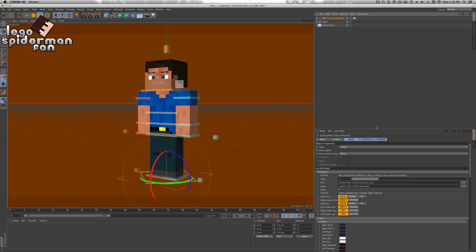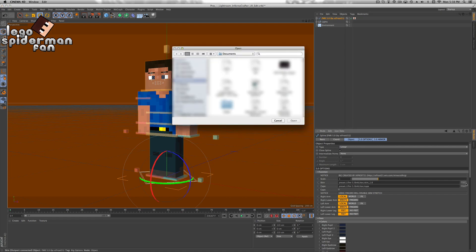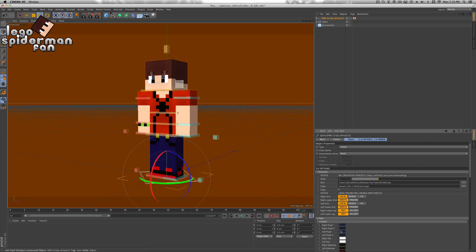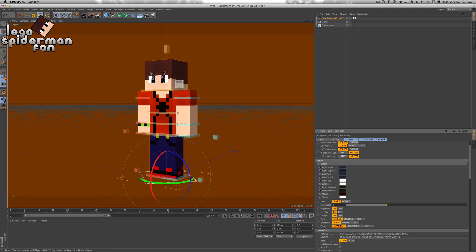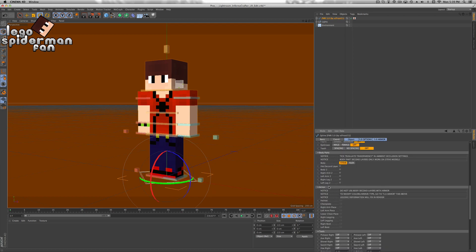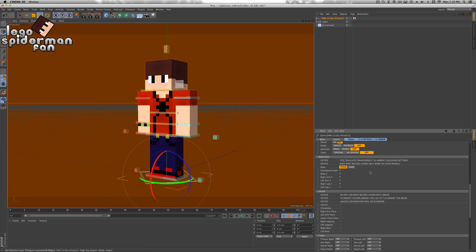First off, you probably want to use your own skin. We're going to go over into skin right here and click on this dot-dot-dot thing to find your skin. We want to put no feet on, and we're not going to be focusing on eyes today, so I'm going to turn off eyes. If you have two layers on anything, you might want to turn that on. I only have a hat layer, so I'm going to put the hat layer on.